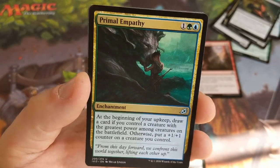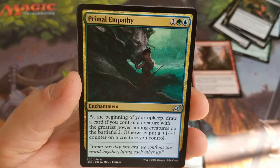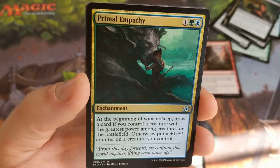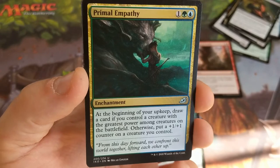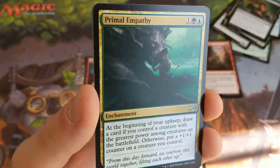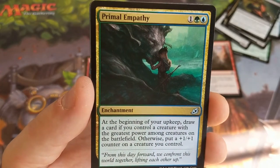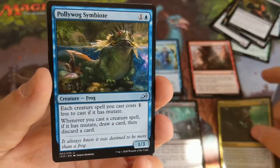Primal Empathy — at the beginning of your upkeep, draw a card if you control a creature with the greatest power among creatures on the battlefield; otherwise, put a +1/+1 counter on a creature you control. It's pretty decent in limited — I wouldn't say Constructed likes it as much — but it gives you the option of drawing a card each turn, or if you don't have the biggest creature, you hopefully get to parity by making it bigger. So it's a win-win really.